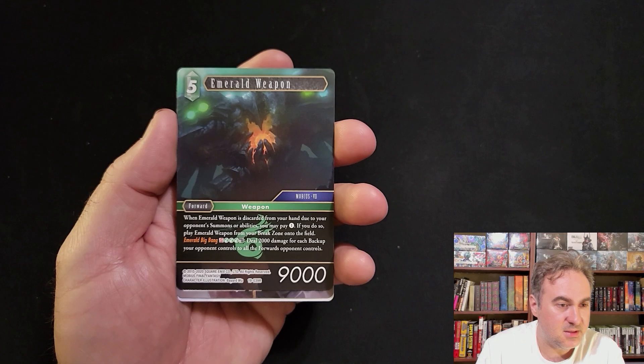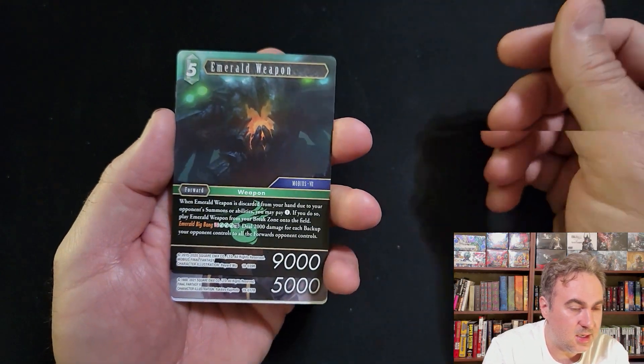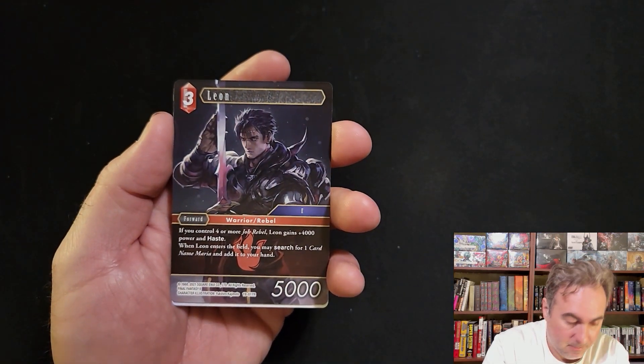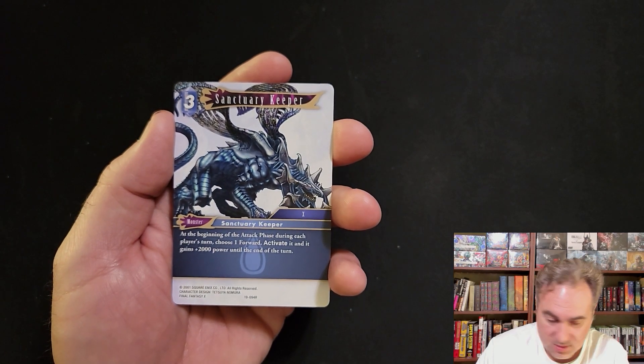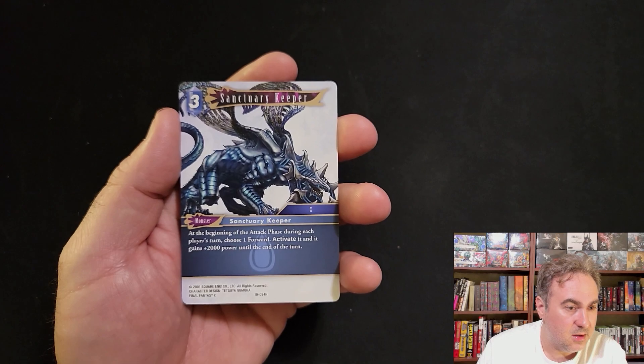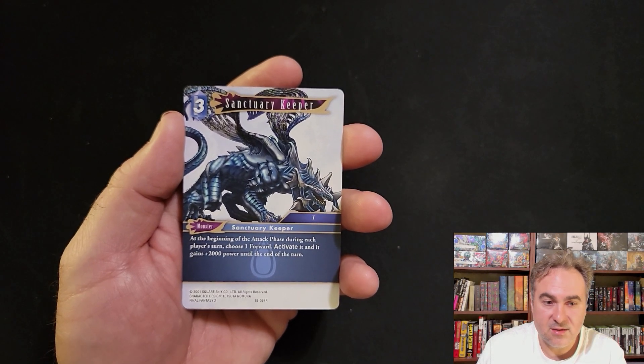Emerald Weapon - if it's discarded you pay one and it plays right onto the field, and it has a special. Leon - wants rebels. Another water monster - Sanctuary Keeper. During each player's turn you get to choose a forward and activate it.